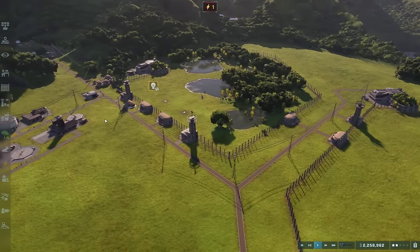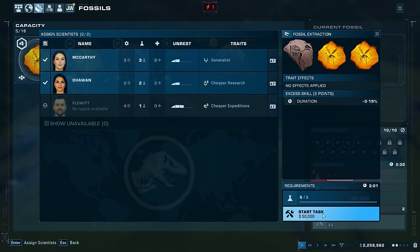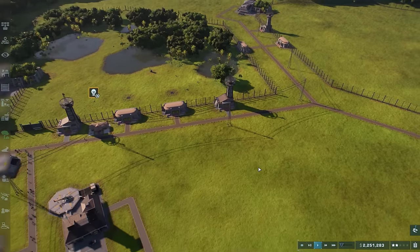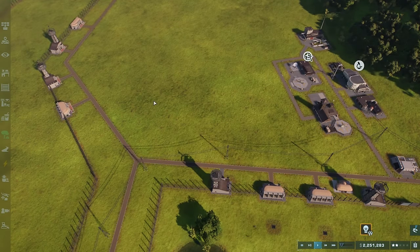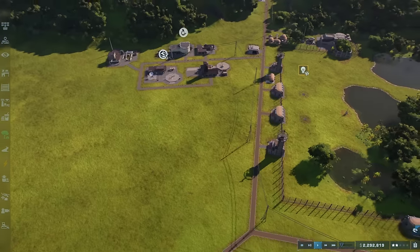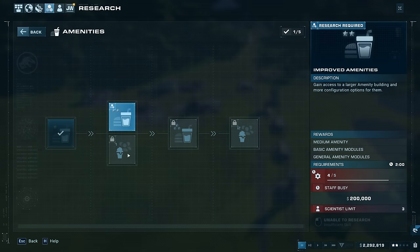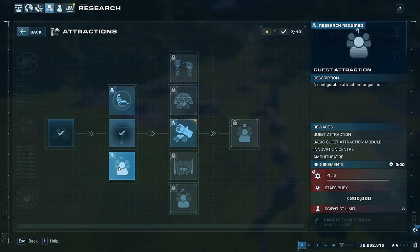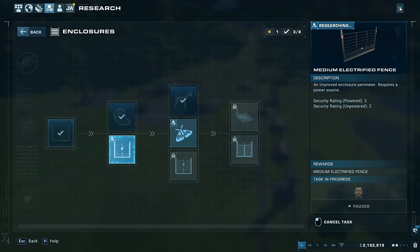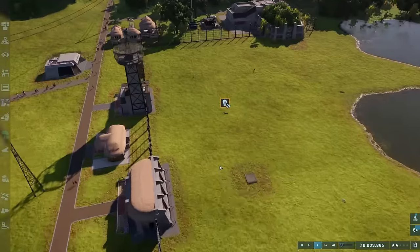Our expeditions have come back so let's make sure fossils are being analyzed by our scientists — let's put our best ones on this for the genetic skill. We could look at getting more scientists now as well if we're going to have more dinosaurs. I'd like a little guest area down here with some attractions and more amenities. Looking at available research, there we go — medium electrified fence! We definitely need that. Let's get that going and get two things done at once.